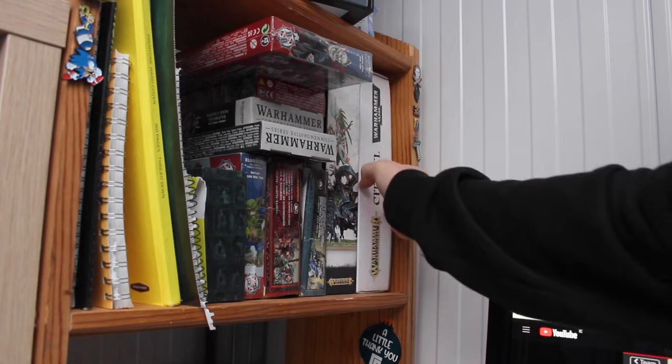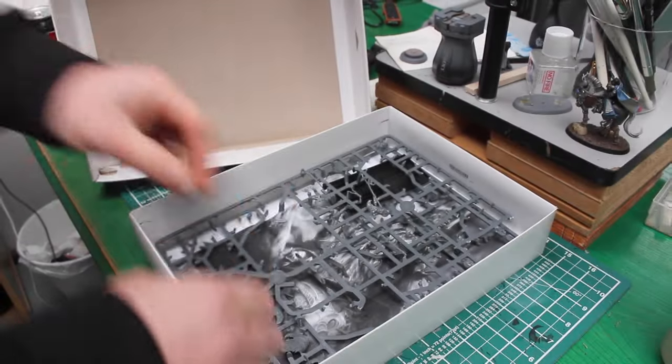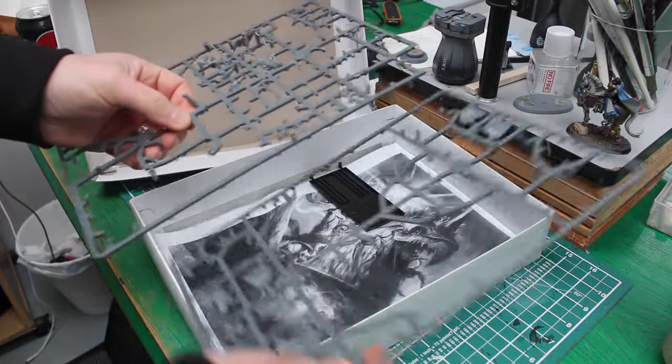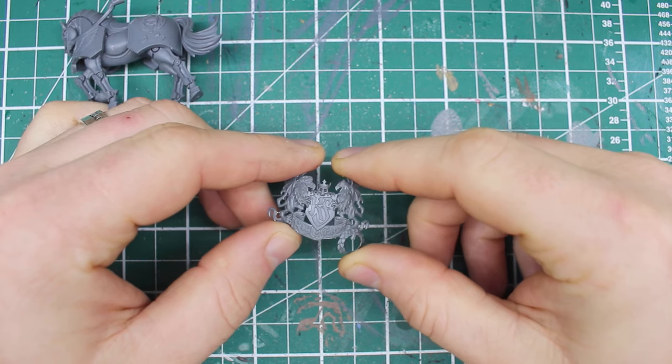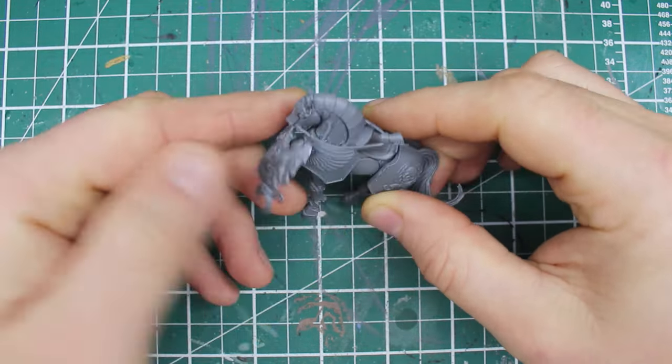Going through my bits box, I was getting a little bit worried, because I had very little Cities of Sigmar bits — plenty of arms and guns, but nothing that could go on the chest piece. But then I remembered I had bits left over from the Karl Franz Deck Clock kit, and what do you know, I found not one but two chest pieces I can work with.